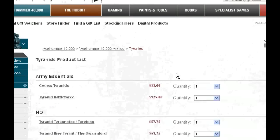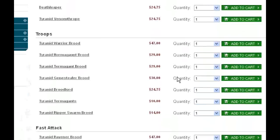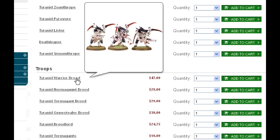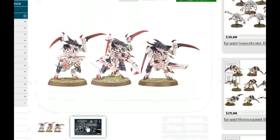Alright, view entire product list. Now we had made it through Elites last time, so let's take a look at the Troops choices. So a Tyranid Warrior Brood — for starters, this used to be $35 for three, it's now $47. So these guys are pretty spendy, but the models are really cool. They've been out for — if I had to take a guess — I'd say at least eight years.